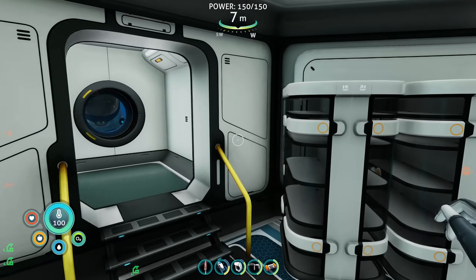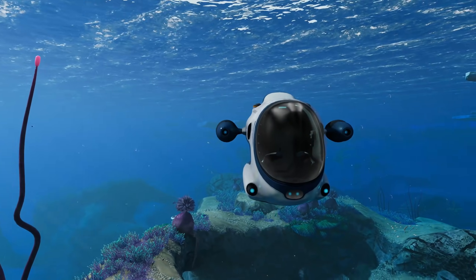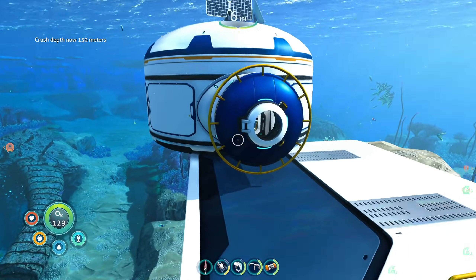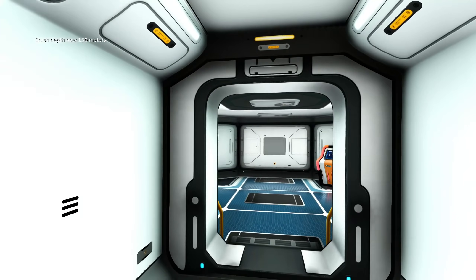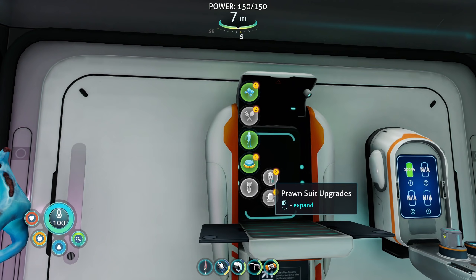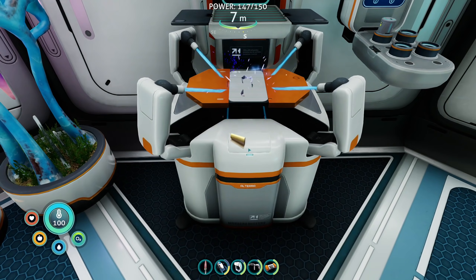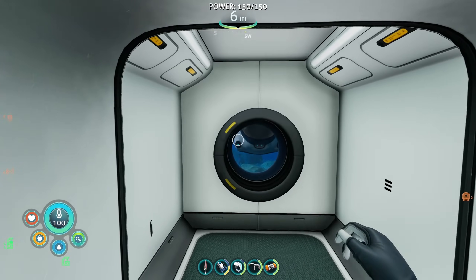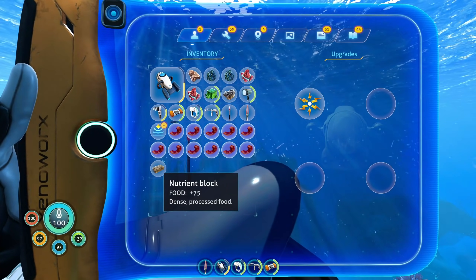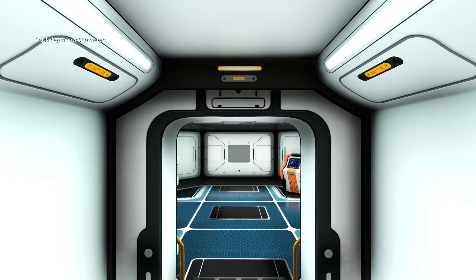Sea Truck depth module mark 2: ruby, enameled glass, and depth module mark 1. We can't make mark 3 yet because we don't have kyanite crystals. Mark 2 is built — let's put it on. That's going to give us 650 meters depth. Nice!